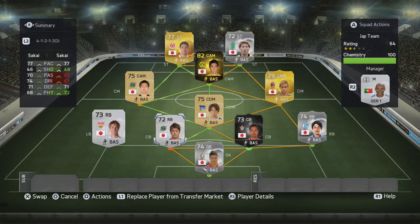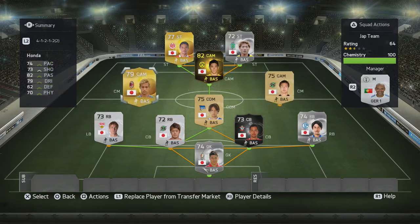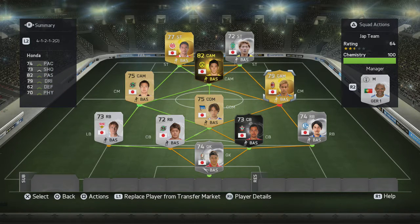Overall there are really only two ways to score with this team: run at the defence with Kagawa and dribble past defenders using LT/RT, or pass the ball to Kagawa and let him find a through pass to the strikers. Then you just have to hope the strikers get onto the ball, shoot, and beat the keeper — which was the problem in many cases.